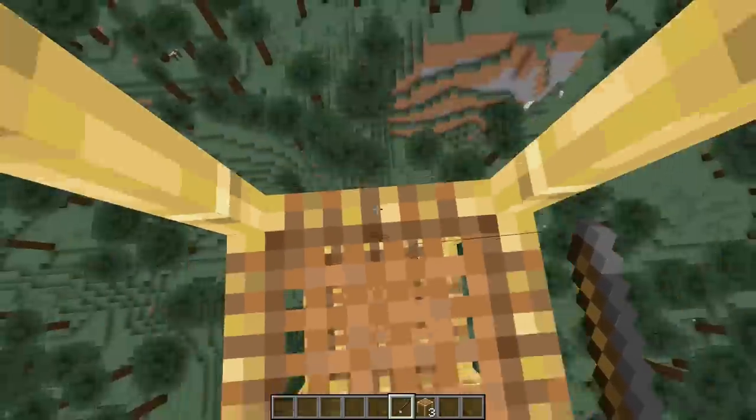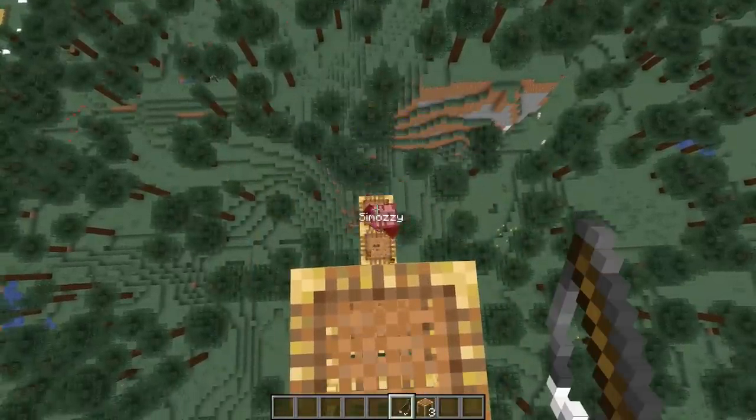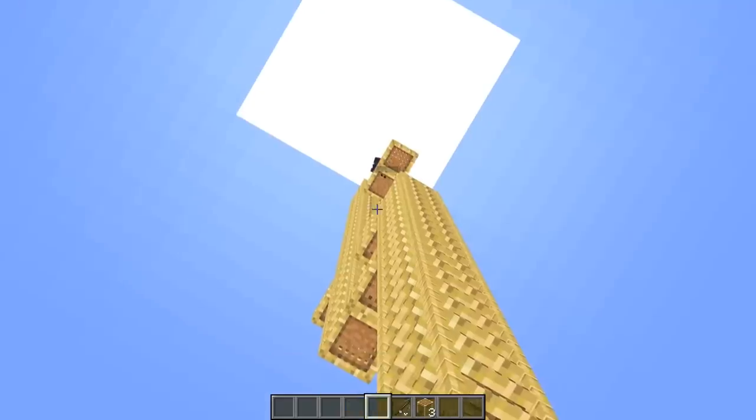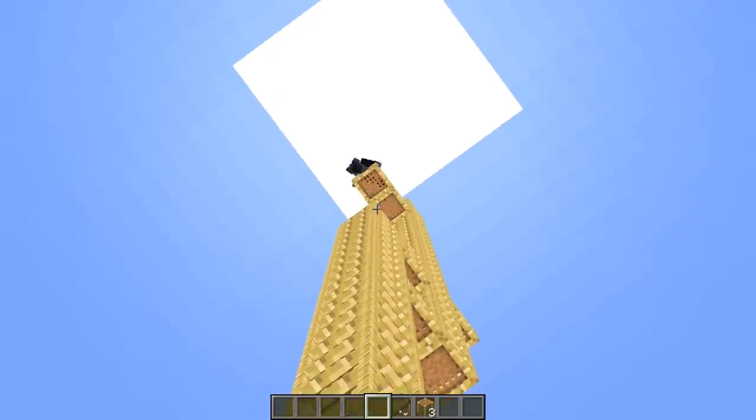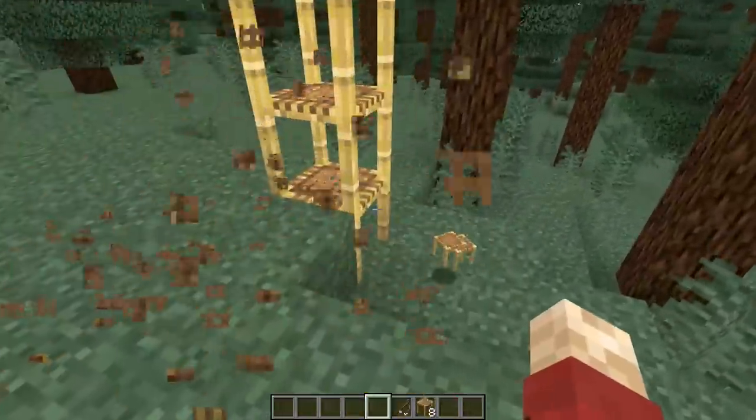If you carefully make your way all the way to the top, you can drag them up quite a substantial height. Then wait for them to return from their AFK session, and then simply remove the bottom block.